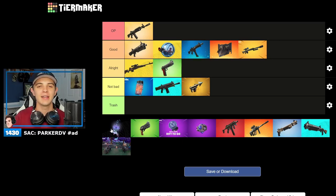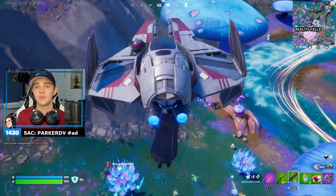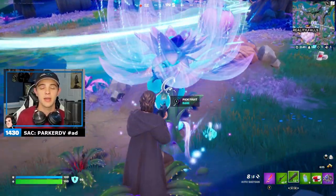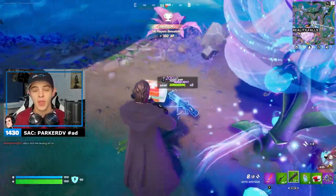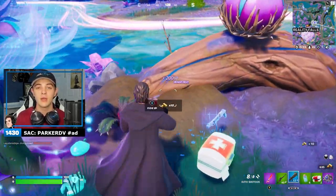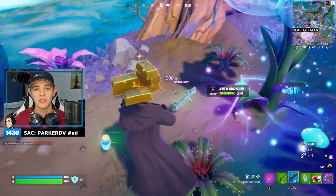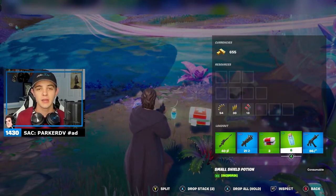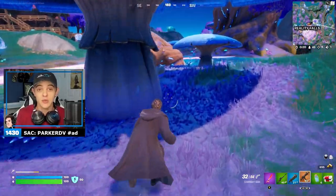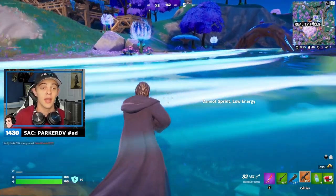Next up is another new item — the reality saplings. These things are going under OP, and hear me out. You can find them in the mushroom biome, which is new this season. You plant these saplings on the ground by throwing them, and you come back the next match and they're in the exact same spot. Over time you'll be able to collect loot starting at common and going all the way up to legendary. So you can land there and be guaranteed a legendary loadout with full shield and ammo. It's OP, and I love these things — I honestly land at them pretty often.